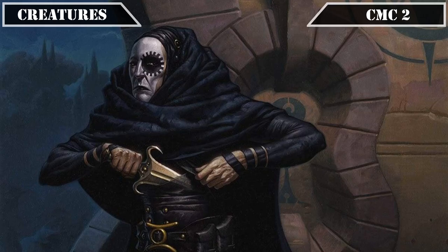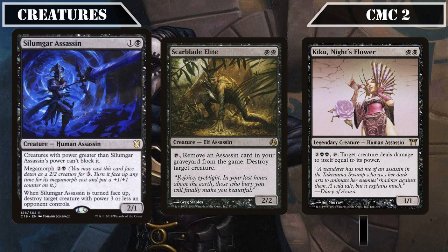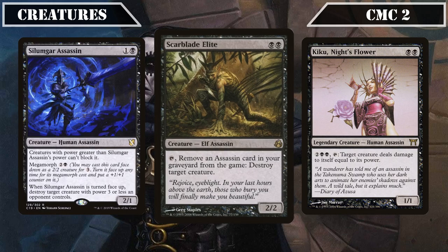Moving on to the CMC 2 slot, the first half brings us some targeted removal assassins with Solomgar Assassin, Scarblade Elite, and Kiku Knight's Flower. Solomgar Assassin is a 2/1 with Megamorph for 2 and a black that can't be blocked by creatures with power greater than it and, when turned face up, destroys target creature of CMC 3 or less. Scarblade Elite is a 2/2 we can tap and exile an assassin from our graveyard to destroy target creature, providing us with repeatable and unconditional creature removal at no mana cost. Kiku is a 1/1 we can pay 2 double black and tap to have target creature deal damage to itself equal to its power, giving us access to reliable and repeatable removal.